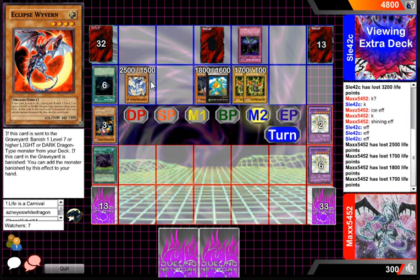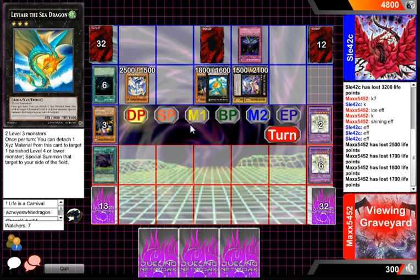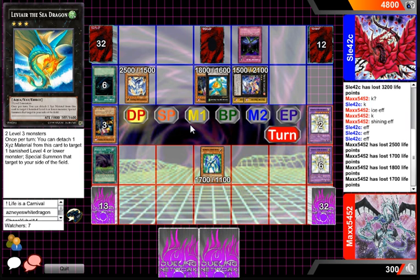He's going to overlay, probably for Zenmaister — that's going to be my guess. Let's see what he ends up making — Zenmaister in defense. Let's see: he can go for Shining, and probably kill the Leviair just so it can't use its effect once again. He's going to summon Prisma and then send a card to the grave. Let's see what he reveals — it'll be interesting.